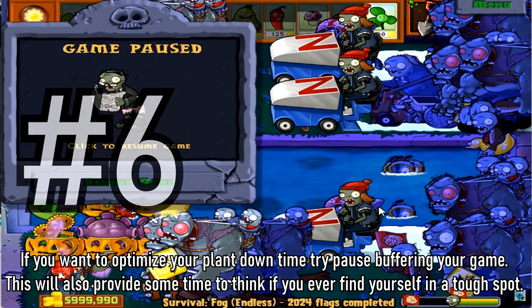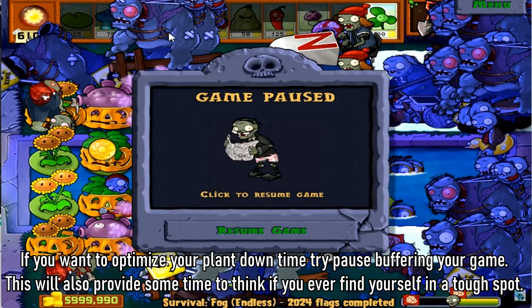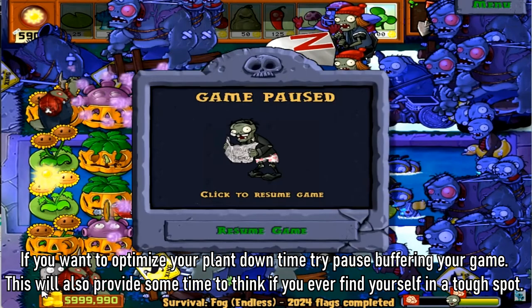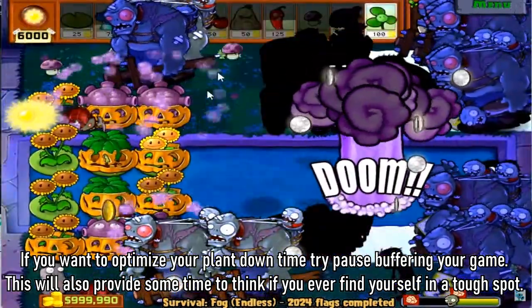Tip 6: If you want to optimize your plant downtime, try pause buffering your game. This will also provide some time to think if you ever find yourself in a tough spot.